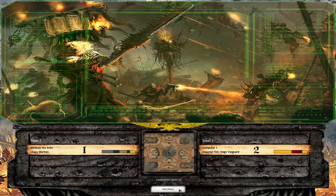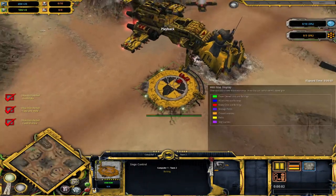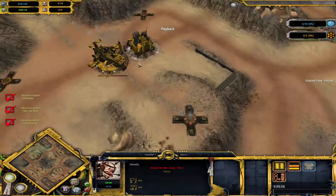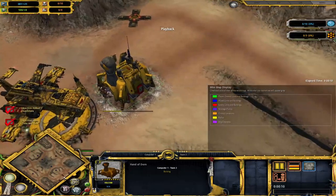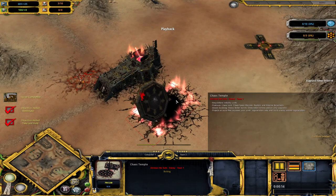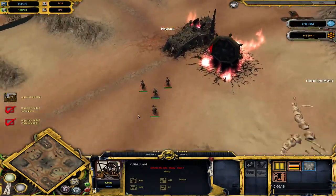Imperial Fists, I believe, will fight with all their strength, and maybe they will win — who knows, let's check it out. I already got a picture of this map so I don't have to screenshot it. Starting up with Hand of Dawn building for the Imperial Fists Siege Vanguard, and Chaos Temple is going to be built by the Chaos Space Marines Iron Warriors.